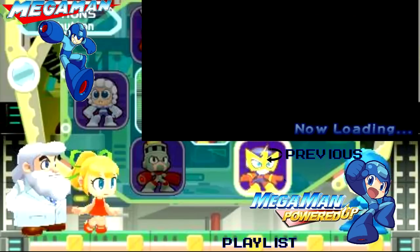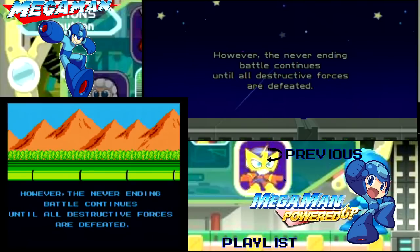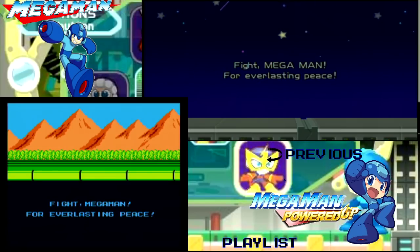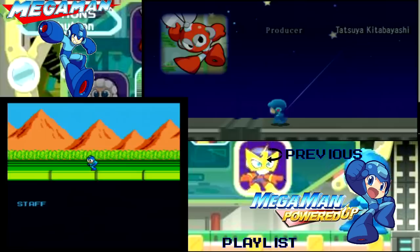Now it's time for the ending. The ending itself has a fair amount of differences — in Classic it starts out as daytime and goes to nighttime, and it's reversed in Powered Up. Mega Man has ended the evil domination of Dr. Wily. However, the never-ending battle continues until all destructive forces are defeated. 'Fight Mega Man for everlasting peace.' That's such a contradictory statement — fight for peace. I mean, I guess you have to fight to attain peace, but fighting is what ends the peace.